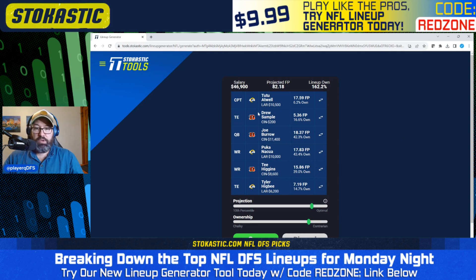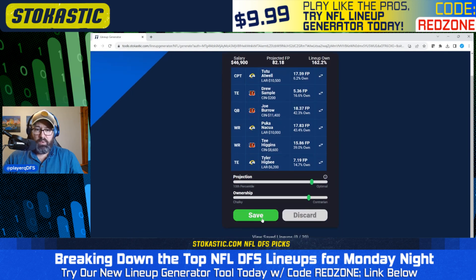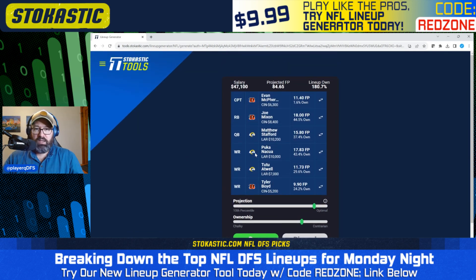From a uniqueness standpoint, we're leaving $3,100 on the table, which makes us fairly unique. We have a fairly low-owned captain in Tutu Atwell. We've got chalky Joe Burrow, Puka, Tee Higgins, and then lower-owned Tyler Higbee and Drew Sample. We don't have to worry as much about ownership because leaving $3,100 on the table means it won't be a heavily duplicated lineup. I like this lineup — I'm going to save it.